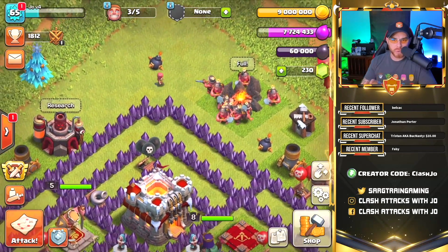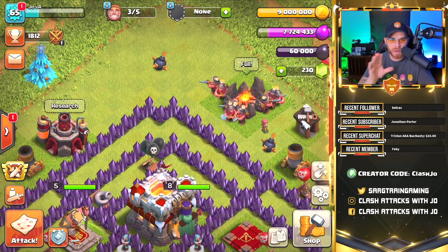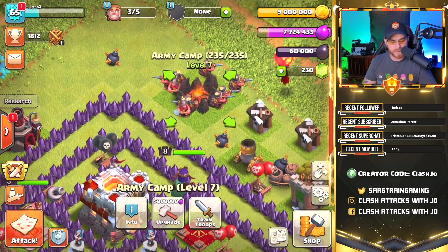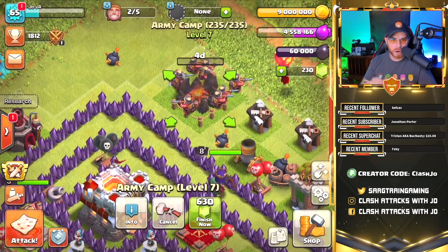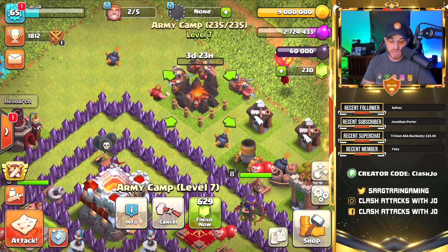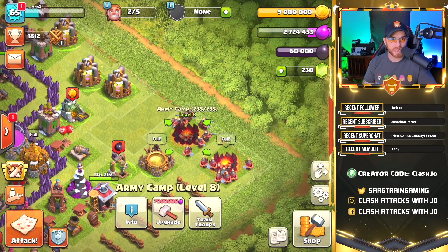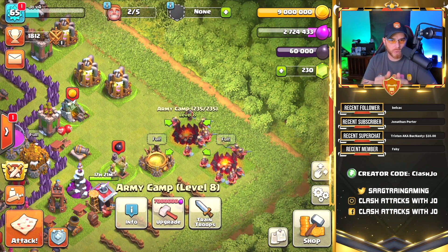We just finished up our laboratory — it's now equal to a town hall 10 lab. We've gotten all three other army camps up to level 8, so we need to take this one up to level 8 as well to finish out our 240 troop capacity. Now that we're town hall 11, we can take army camps up to level 9, which will cost us about 7 million elixir.